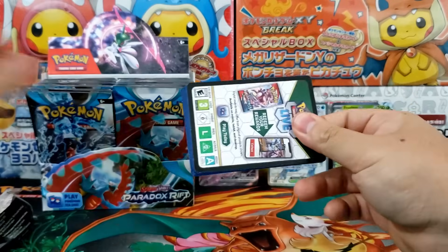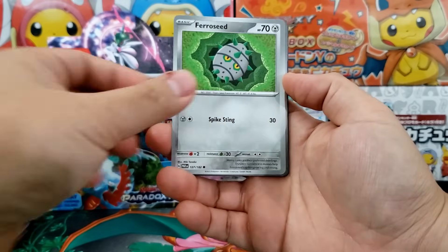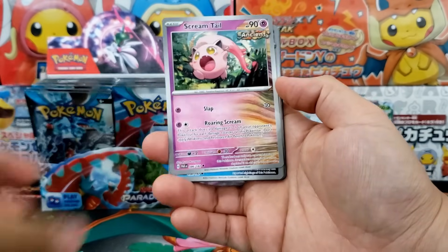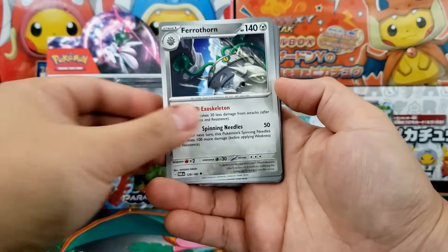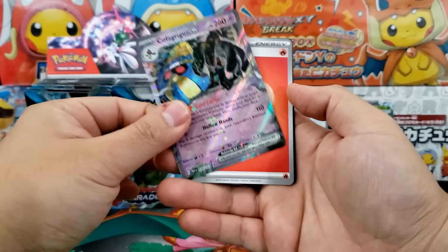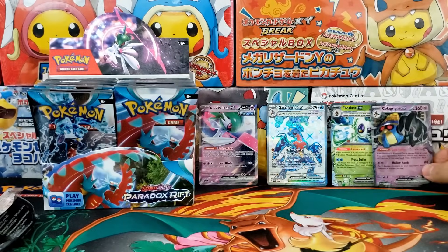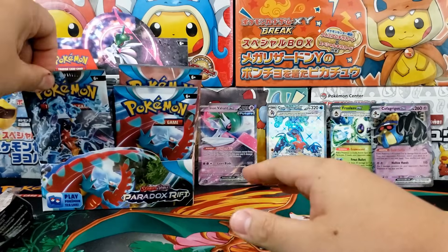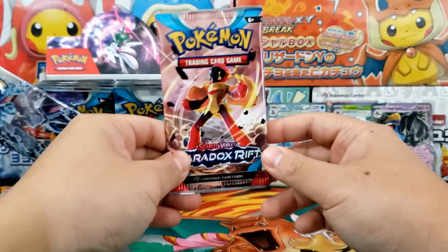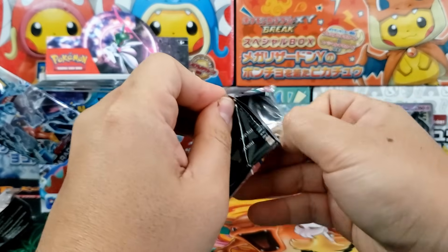Because when you're talking about special sets, you got 151, which is kind of a special set — it didn't come with a booster box. And you got Crown Zenith. So 151 and Crown Zenith are both really, really strong. But Paradox Rift is a solid third placer. And that's not bad when you're talking about all the sets from this year.